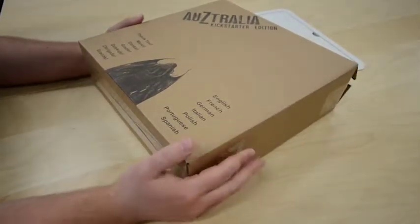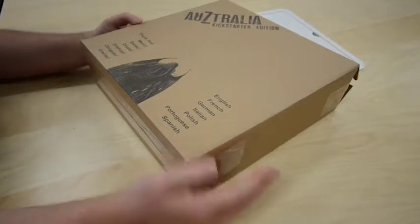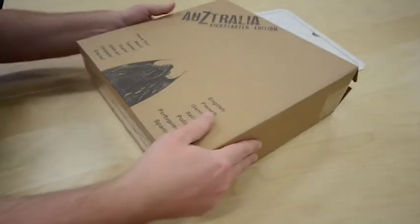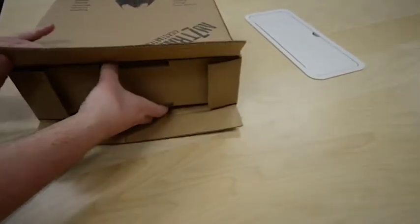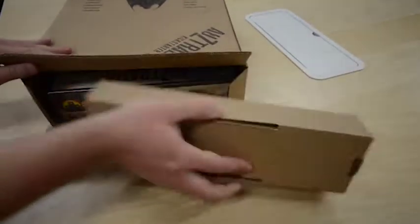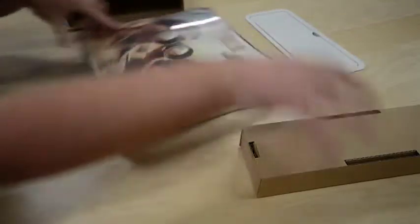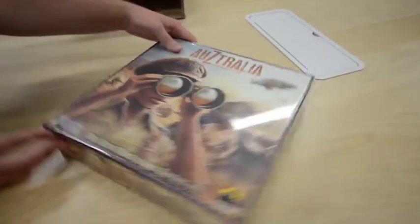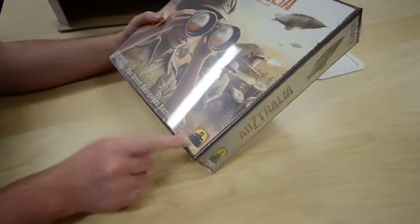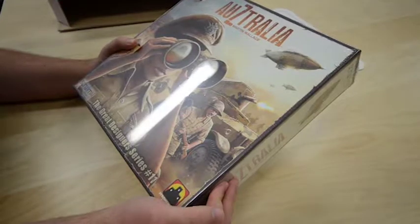We're going to be opening up our fresh copy of AuZtralia, the Kickstarter edition. We only got these in yesterday and I'm keen to see how they look. We did pull it out of the box yesterday because I was too eager to hold off. The box is beautiful, that looks fantastic. Another good one from Stronghold Games, and it's got the mini metal Cthulhu in there, which I'm really keen to check out.